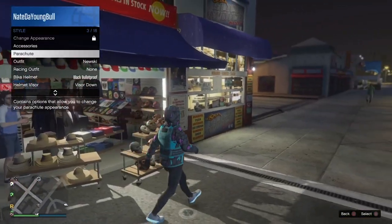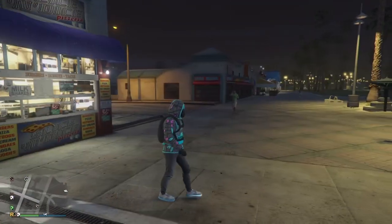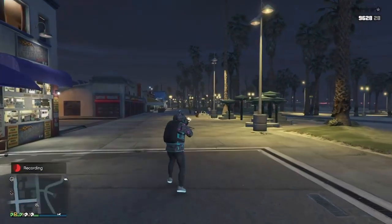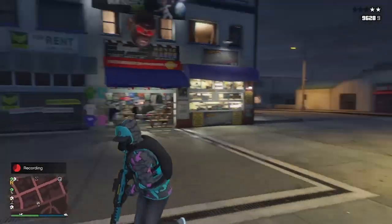Once you save this outfit, all you want to do is pull up your interaction menu, go to accessories, parachute, and put the parachute on. This right here is the full outfit in action.